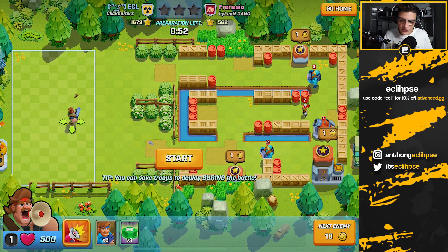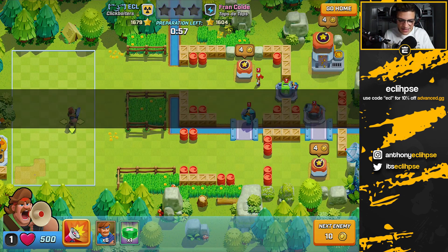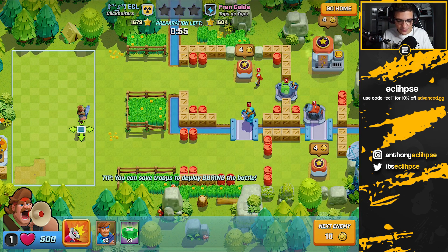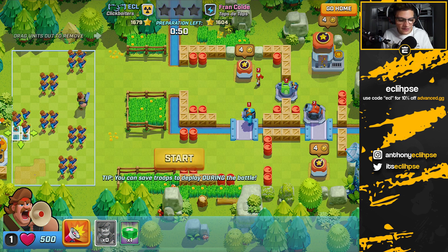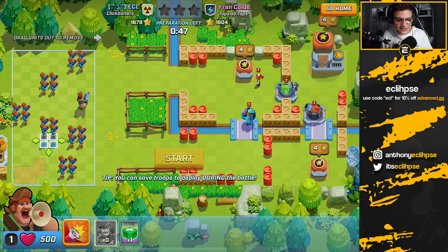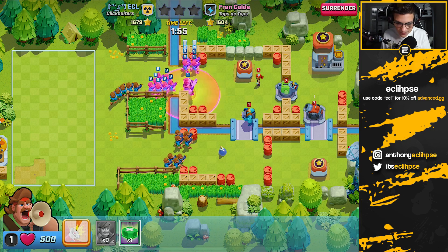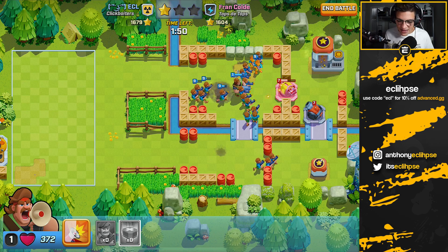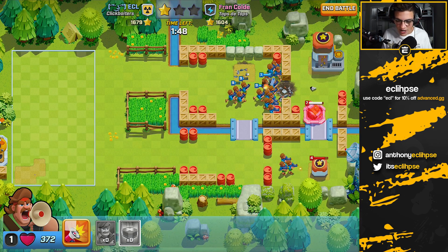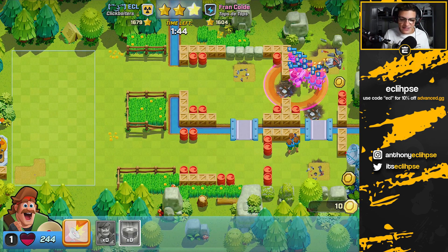This guy has two of the laser dudes. I usually skip a base unless there's just one of them, but a base like this I think is definitely possible. When it comes to the laser guys, what I do is spread my troops out really weird - no particular pattern at all. We get the heal spell ready and once we see they're about to target our troops we rage them up, get the first heal spell down, and that laser guy went down just like that.